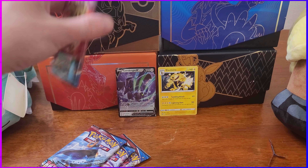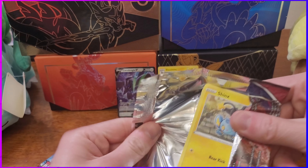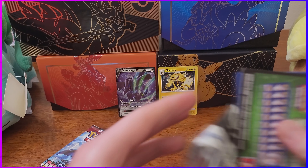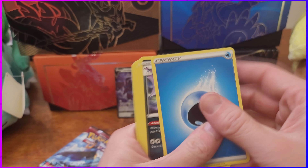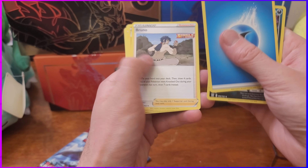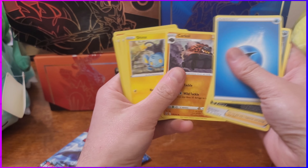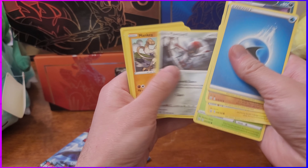Alright, got four packs left. Hope we get some cool guys. Got another Shinx - love Shinx, Gen 4 again, gotta love it. Got that energy, got that gold bat, you know - Bruno. Shinx again. Mankey. Lickitung. And then Marowak - I love Marowak.